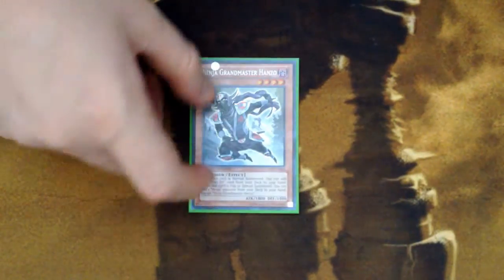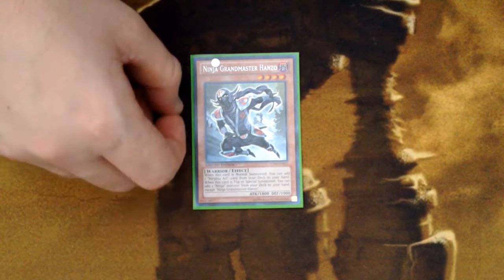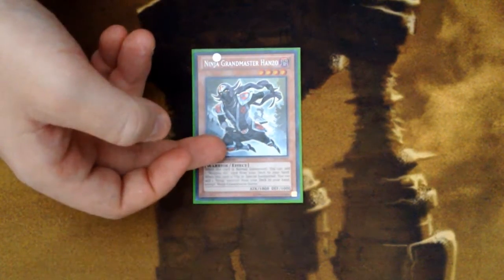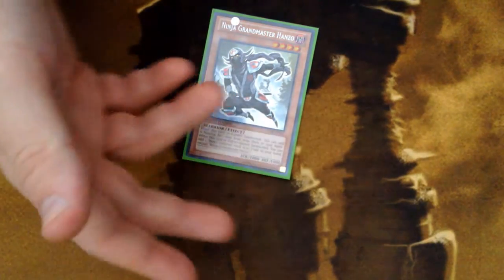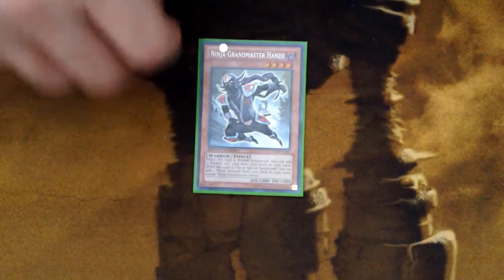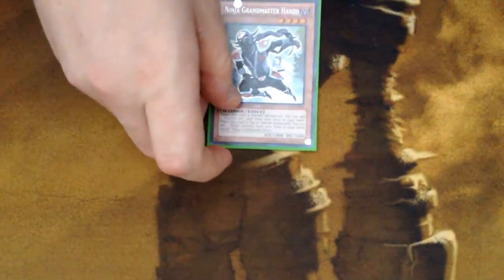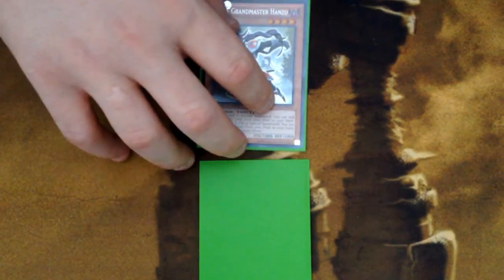The next thing I want to cover is a very simple and well-known interruptive play. In fact, it's such a good play that quite a few people, when building decks, actually tech in Hanzos and Super Transformations just to make this play for other monsters in their deck. Making a Super Transformation play is very easy: normal summon Hanzo whenever you get him, search out your Ninjutsu Art of Super Transformation, and set it.